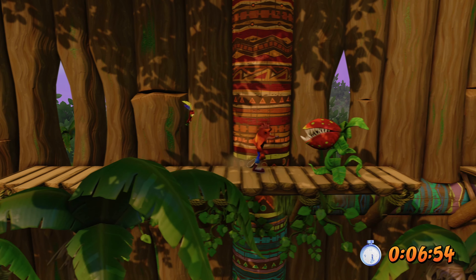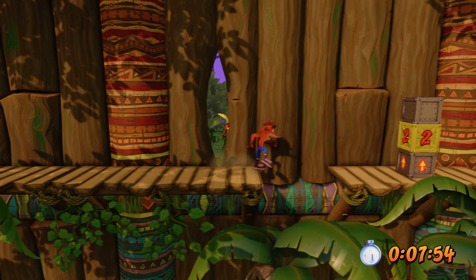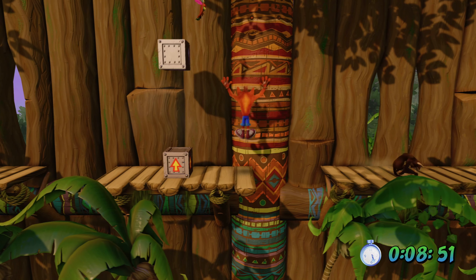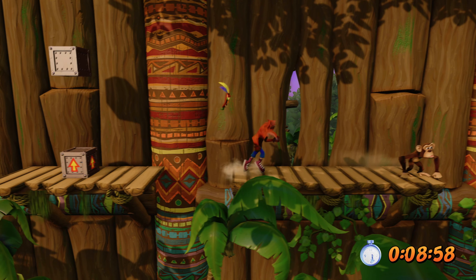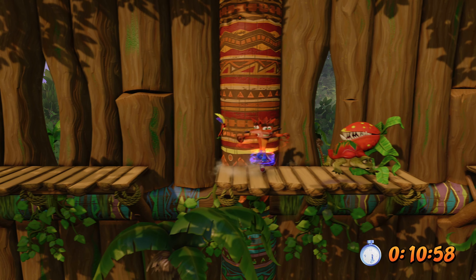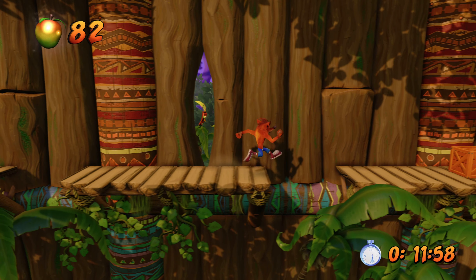One thing about this mission — and all missions that have these turtle enemies — is to spin a little bit before you think you need to, because the hitbox of their tail and their head will kind of surprise you. You're like, 'oh, I wasn't really that close,' but all of a sudden you're taking damage. So keep that in mind — I tend to spin a little bit before I even think I need to.